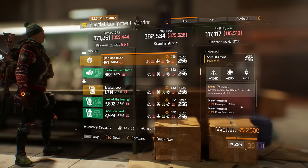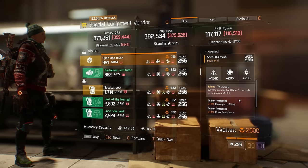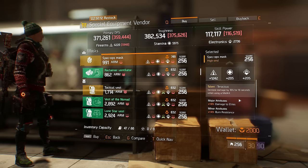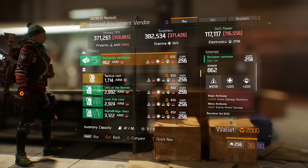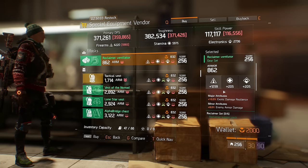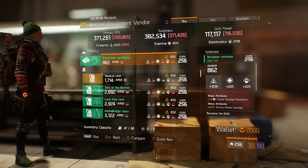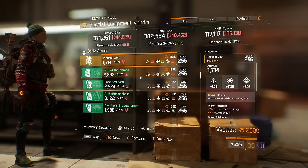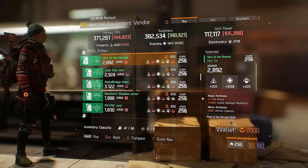There's a Tenacious mask here at 1242 — damage to elites, burn resist. If you need a Tenacious mask that's fine, but if you're doing a high-end build, hold off — I'll show you another face mask you'll like more. The Reclaimer Ventilator is a very good mask — it's got enemy armor damage and Exotic already on it, 1259 firearms. You wouldn't even need to roll anything on it if you're doing the Reclaimer healer build a lot of people are running in the DZ.